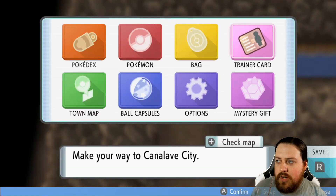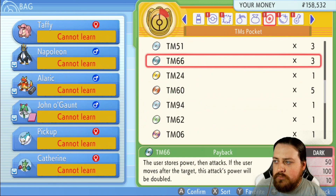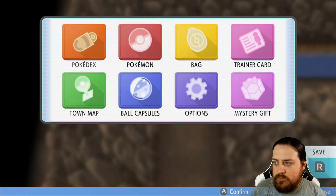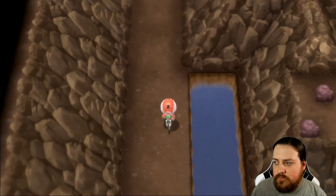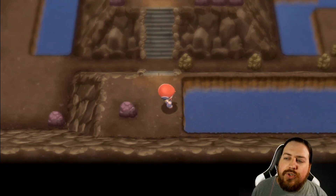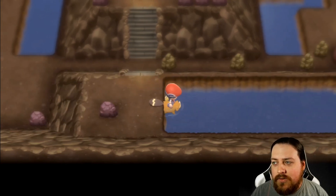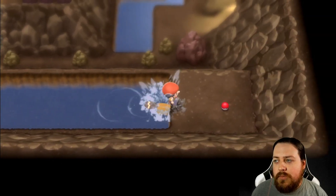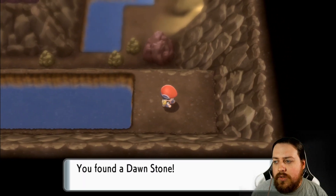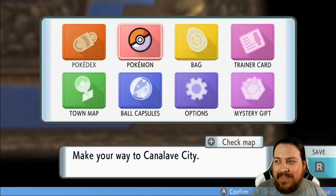Yeah, you can see there are some areas to surf to. We'll go down here first because there's this little area here — a nice deep blue color we can surf on. Instead of surfing on our own, we'll go ahead and grab that Dawnstone.